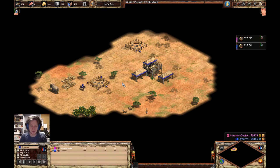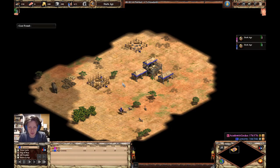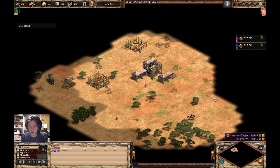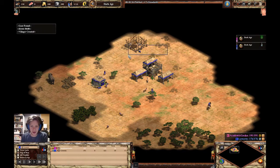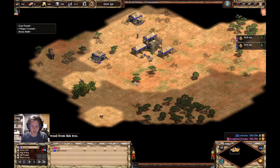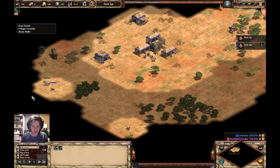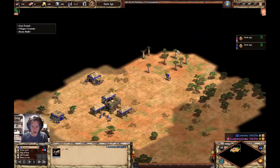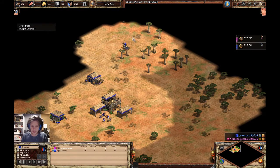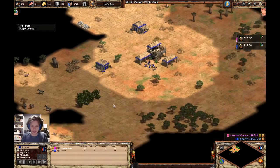Hello everybody and welcome to my ranked game analysis — this is the first one I'm going to be uploading. This is basically a series where I go over some of my ranked games, looking at how I can improve, how the games went, and hopefully it'll be somewhat entertaining. We're playing on Serengeti — I am playing as the Mongols and my opponent academic gecko is playing as the Bulgarians.